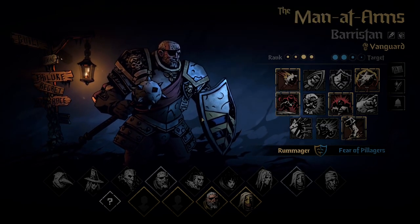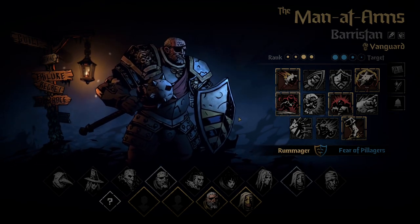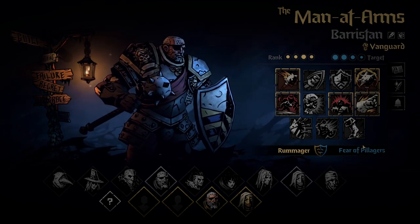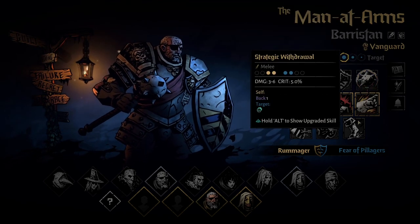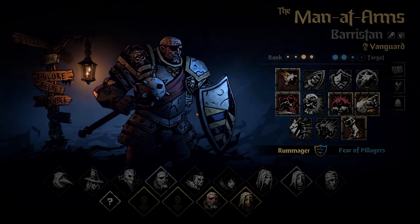If you have a Leper in your team and you play as Vanguard, adjust your skill loadout accordingly. Even better, if you have a stress healer and a Leper in your team, adjust to that specific Vanguard setup. That covers everything for the Vanguard playstyle.